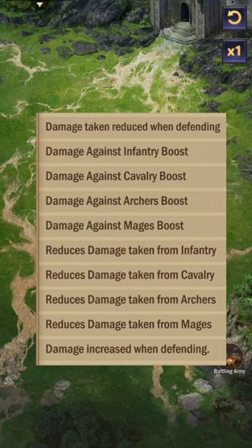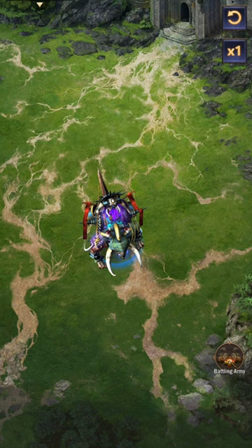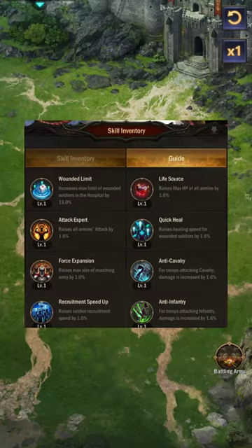Therefore we should focus on attack percent, defense percent, and health percent. Please be aware that damage increased on attacking will have an impact on demon invasion. Let's start with the colossus — the first three abilities should be applied to their maximum. For beast passive skills, it is important to switch to Force Expert, Life Source, and Force Expansion.